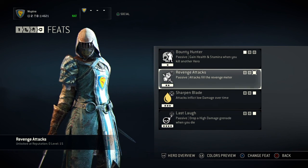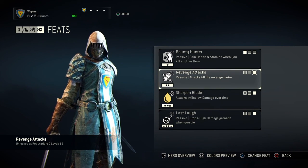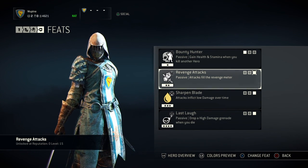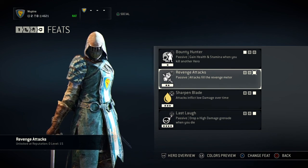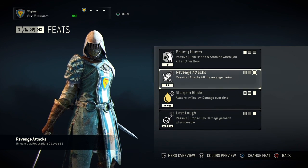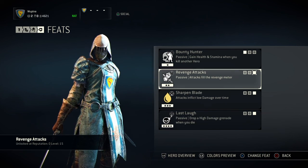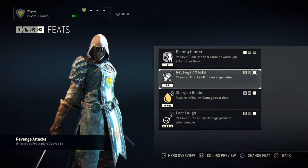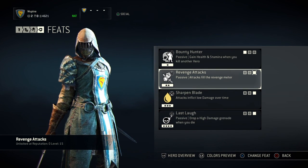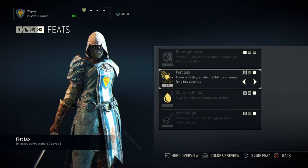For secondary feats, my favorite is the revenge attack one — it's the third one and you have to level up to get it. It fits my playstyle because it fills up my revenge meter much quicker, so I'm basically hitting revenge all the time, especially against multiple foes. I'm able to take them down so much quicker — basically in 1v2 or 1v3 situations I have no problem, unless they're really good. I've noticed a big difference compared to using thick skin or the other alternatives.